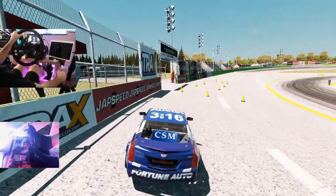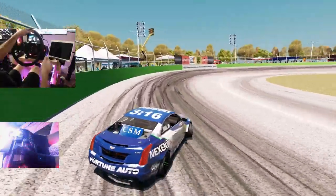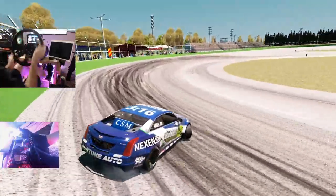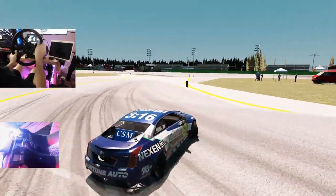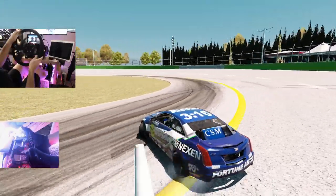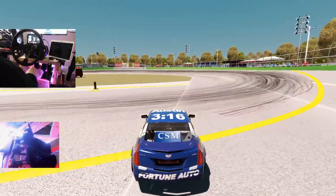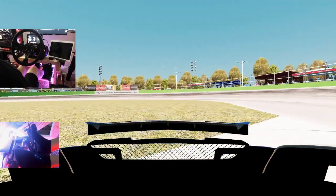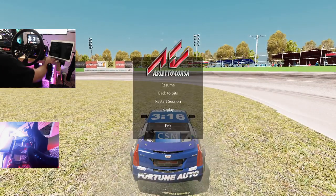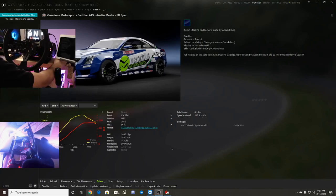The VDC version sounds much different and the power levels are totally different. It still only has four gears. This one has a bit of lag — I feel like it's either supercharged or turbocharged. I like how the FD spec one drives honestly, but the power is definitely there in this version. The camera flips out every time I change view — my camera seems to mess around every single time.